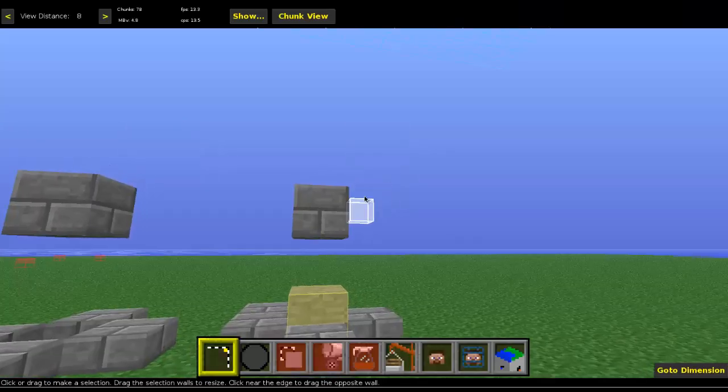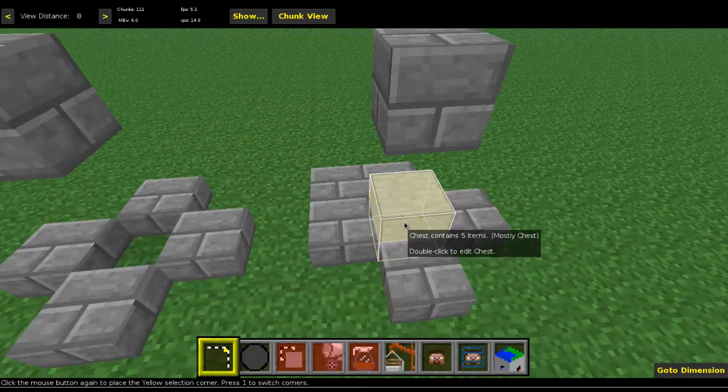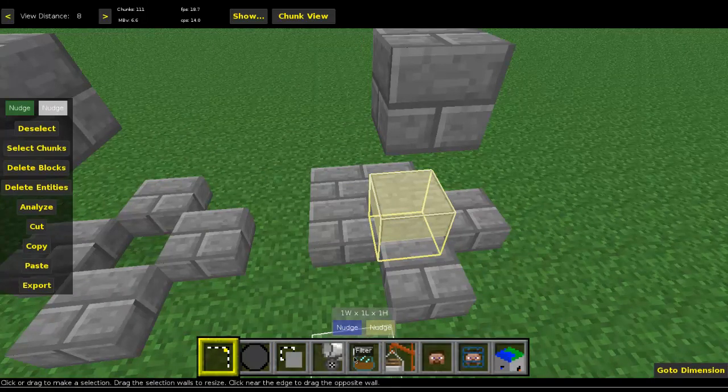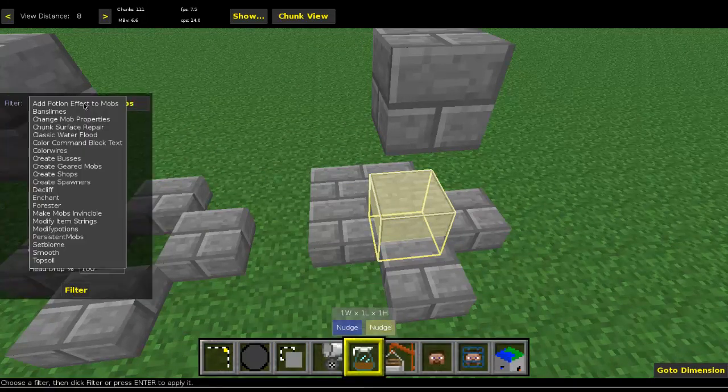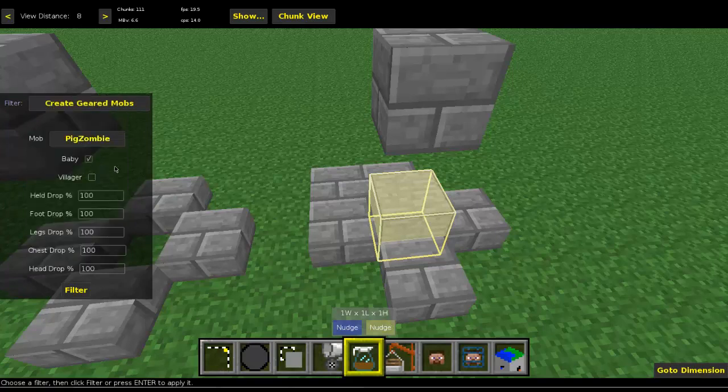Now we're in MC Edit. Here's that chest we created with that zombie. What we're going to do is run a filter — go over to filter and you'll find it says 'Create Geared Mobs.' You have four different options to pick from: skeleton, zombie, pig zombie, and wither skeleton. We're just going to do a zombie, and we won't turn him into a baby because he won't drop anything.